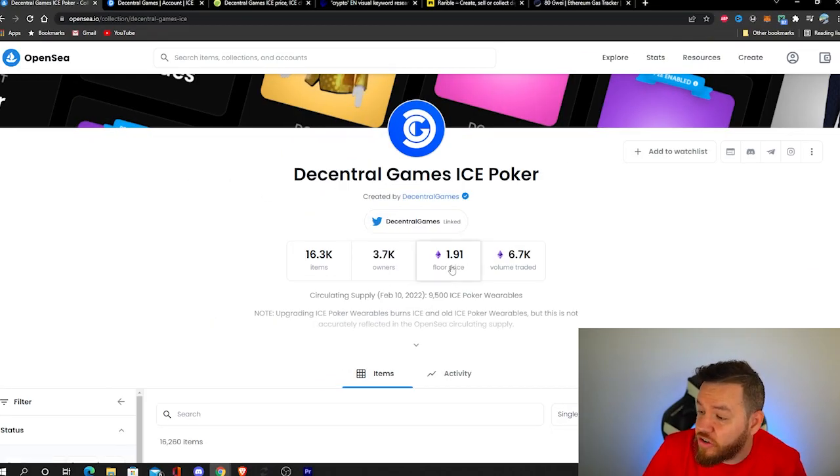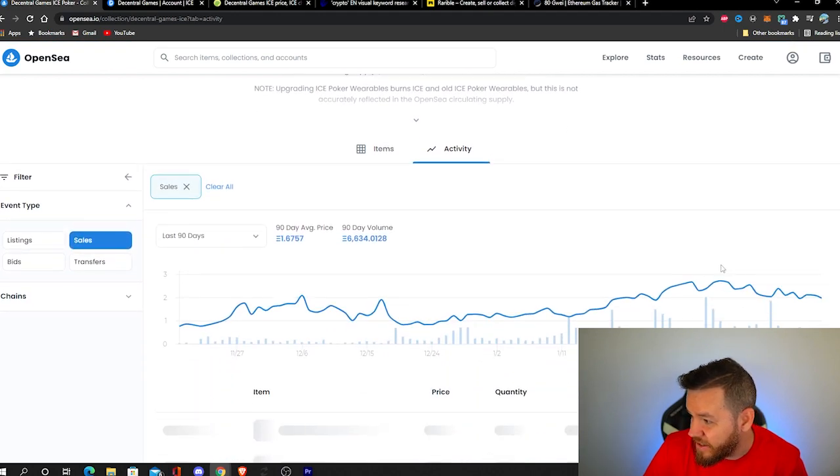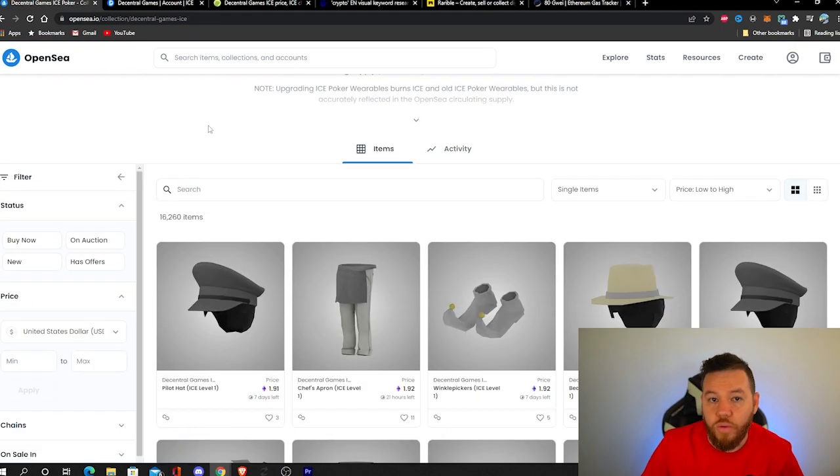Prices are currently under 2 Ethereum, which is the lowest we've seen in the last two months or so. With a new drop today, it's possible that the floor price gets even lower for the next few days or even the next week, so this could be your opportunity to get in now for under 2 Ethereum before prices of these NFTs go back up.